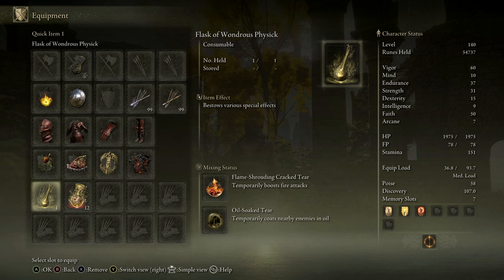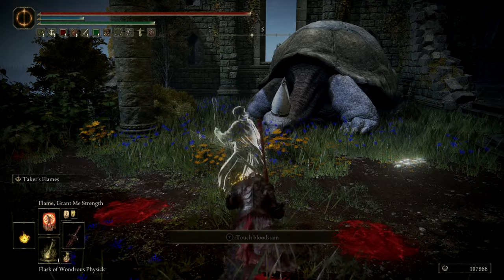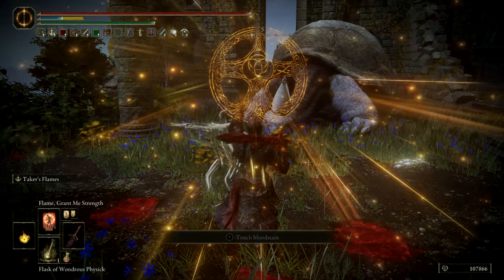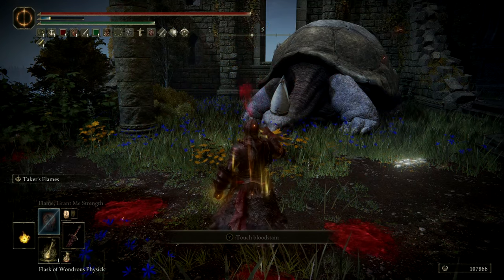Our Flask will use the Flame-Shrouding Cracked Tear for another 12.5% fire damage boost and the Oil Soaked Tear which coats close enemies in oil, applying a debuff that makes them take an additional 20% fire damage. Golden Bow grants a 7.5% damage increase in PvP, and another 15% fire and regular damage with Flame Grant Me Strength.